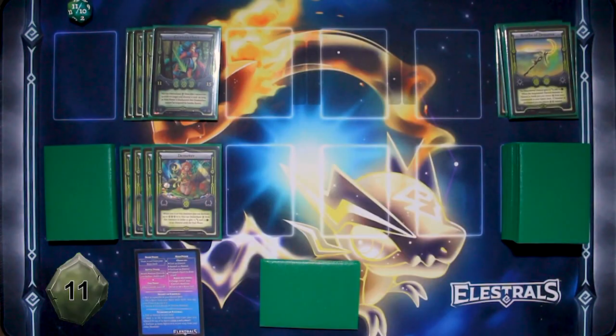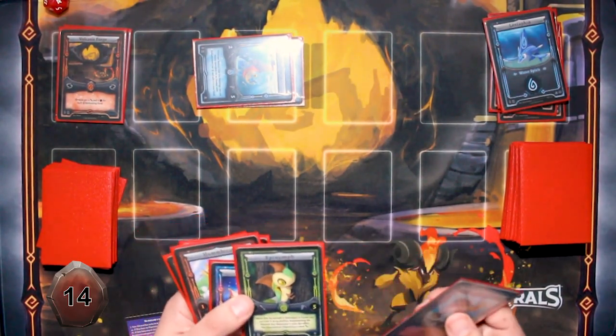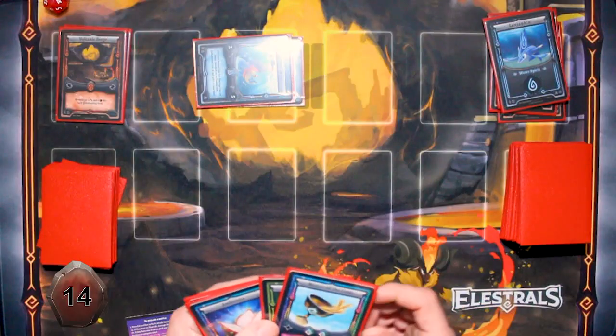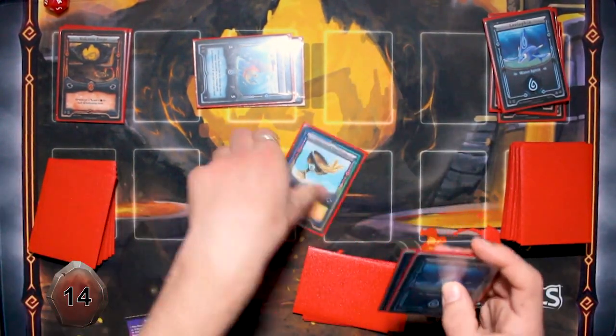There's not much you can do against Centaba. Honestly, this is very stinky. Once Centaba's out, you're kind of done for. I'm going to use Nectar of the Gods to draw two cards and see if I can do anything.